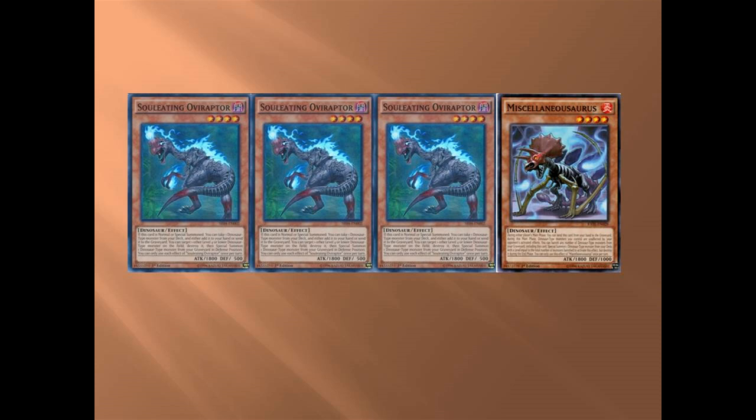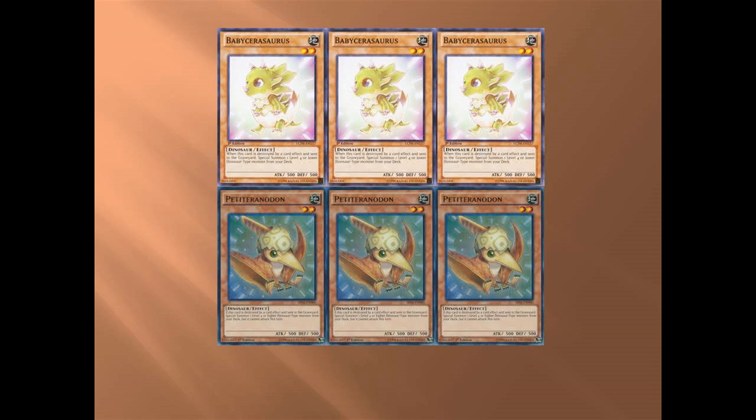Next is Miscellaneousaurus — this is one you want to see in your hand as much as you can. It's very good at controlling. Your main goal in this deck is to get a board and control it, so this is one of those ways you can do it.